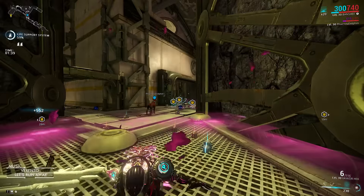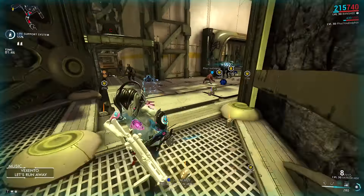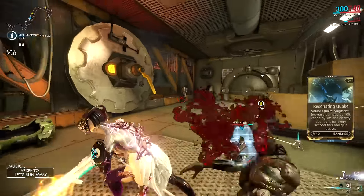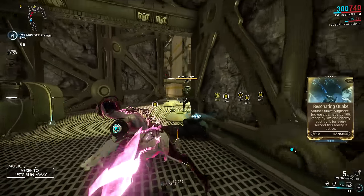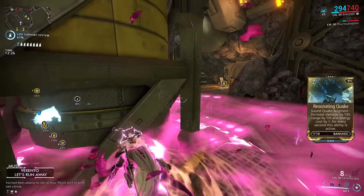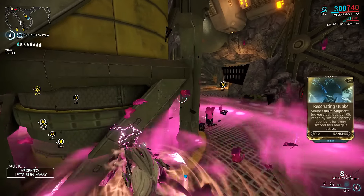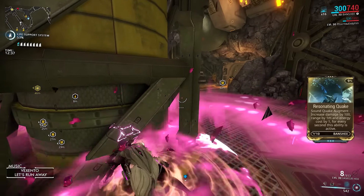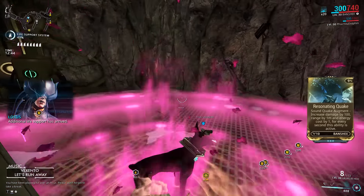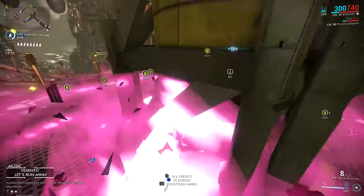The devs have now released another augment for Banshee, which is great if you're a Banshee main. It gives you another way to build her for certain missions instead of just a savage silence or a resonance Banshee, but is it worthwhile? The augment is called Resonating Quake, which is for her ultimate Soundquake. It will increase Soundquake's damage by 100 every second at max rank and will stack up to 20 times. It will also increase the range by one meter and energy drain by one for every second it is active, also stacking up to 20. Enemies caught inside will also be pushed back slightly instead of just a stagger as the radius grows, so it is quite good crowd control.